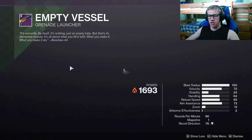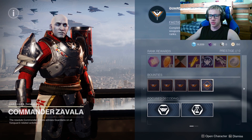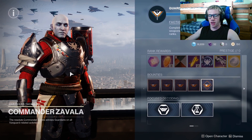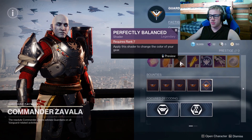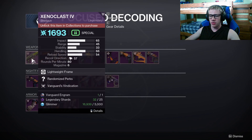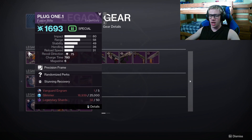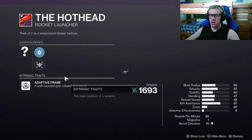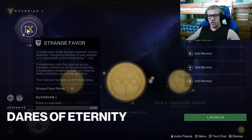Speaking of Vanguard Ops, now is a good time to tell you about the vendors. Vendors now have what is called focus decoding. Essentially when you rank up your vendor — Zavala ranks up through Vanguard Ops and Nightfall Strikes, Shaxx ranks up through Crucible games — they will start to give you engrams as well as powerful gear, enhancement cores, and all kinds of other stuff. What you can do is if you've gotten a weapon before you can focus it into that specific weapon. I would recommend going for the Hothead as this is a really good rocket launcher.